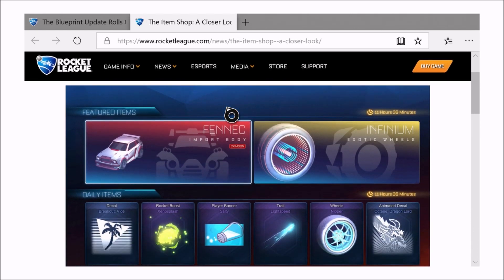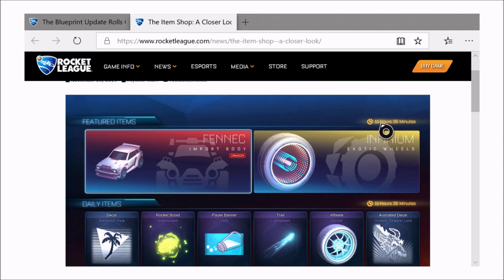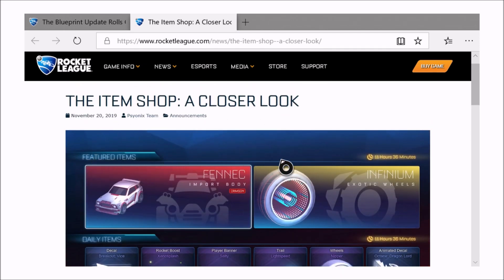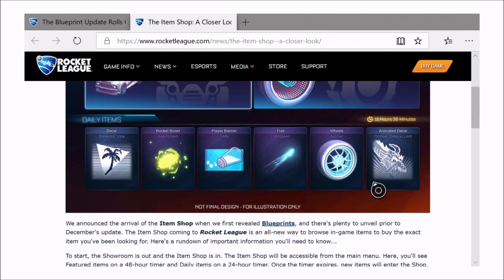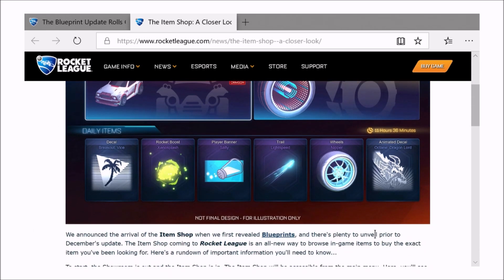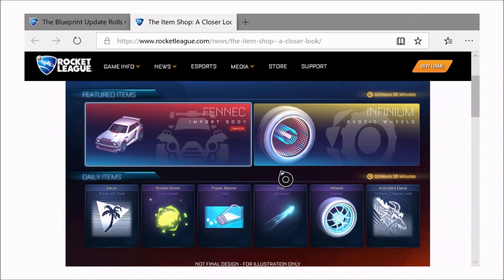Let's take an in-depth look at the item shop. We have featured items — a Crimson Fennec and a regular Infinium — as the featured items. Then there are six daily items and two featured items. I'm not sure how I feel about this. But note this is not the final design — it's for illustration only, so this is just a rough draft summary of what it'll look like.